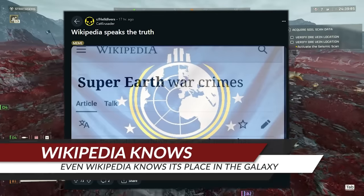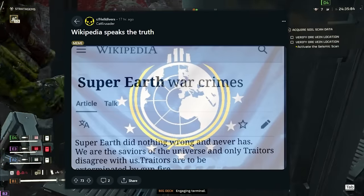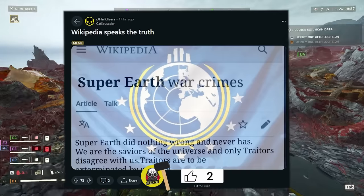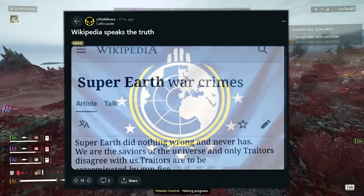Something very interesting — Wikipedia seems to be speaking the truth as it comes to Super Earth. Super Earth did nothing wrong and never has. We are the saviors of the universe and only traitors disagree with us. Traitors are to be exterminated by gunfire. Honestly, that's just a fire post and I had to share this with you.